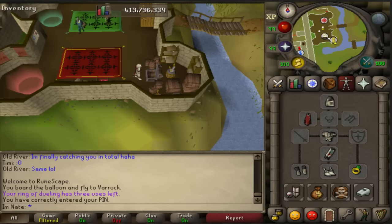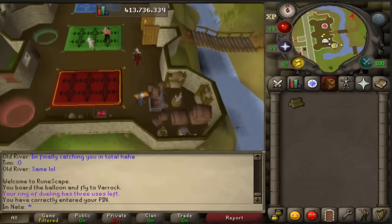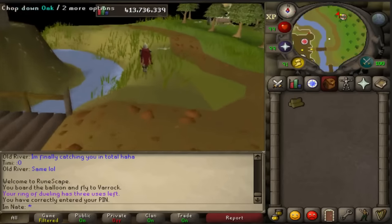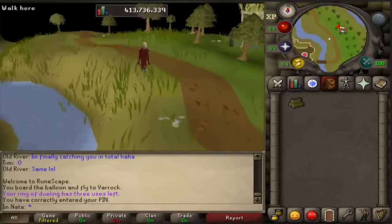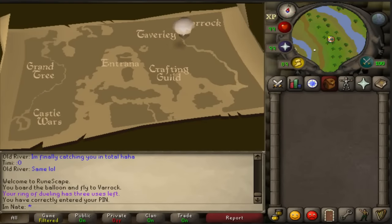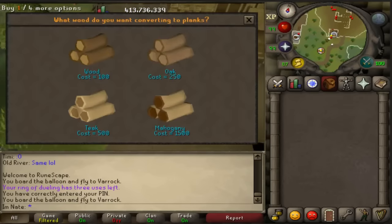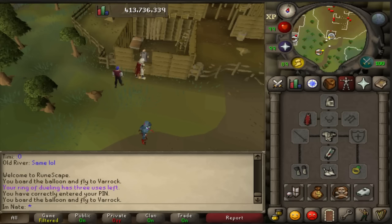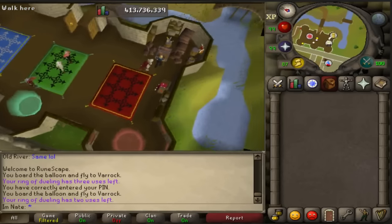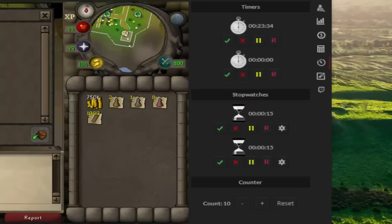The balloon transport method costs a little bit more but is a little bit faster, so it's a little bit more overall profit. A perfect hour doing the balloon method is 1.26 mil per hour profit, while a perfect hour on the Woodcutting Guild is 1.13 mil per hour. For the balloon method, you start at Castle Wars, use the balloon, land next to the sawmill guy, turn logs into planks, then teleport back to Castle Wars and repeat.